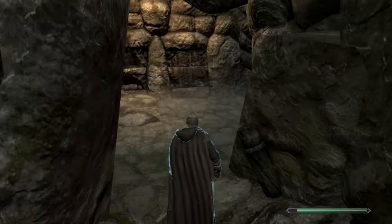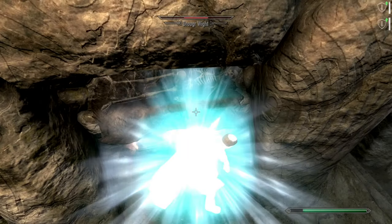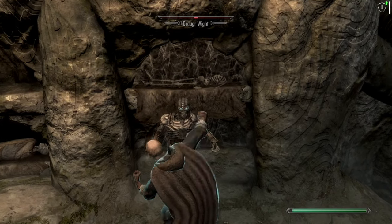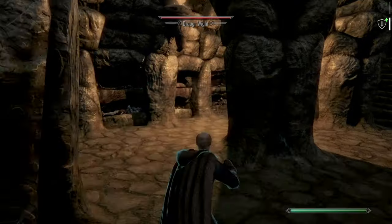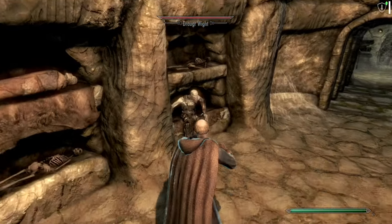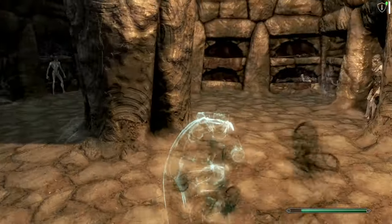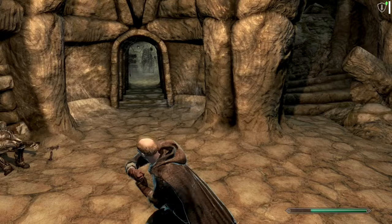All the unarmed perks only work for unarmed power attacks with both hands empty, which means you can't combine them with the juicy Vok'ri block perks unfortunately. I wish there was a perk — let's call it Captain Tomriel — at 100 in the skill that allows you to benefit from those perks when holding a shield. But they really do open up a whole new spectrum of possibilities.